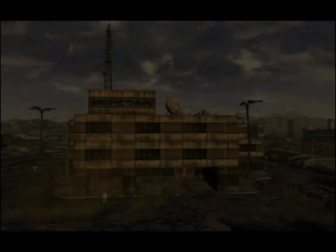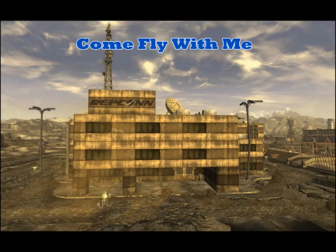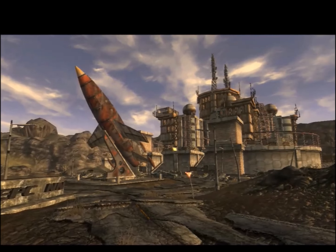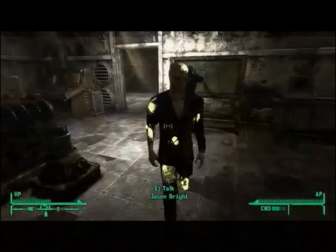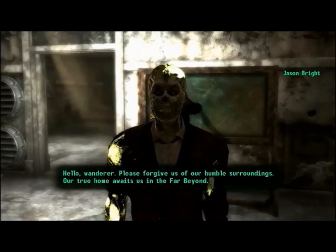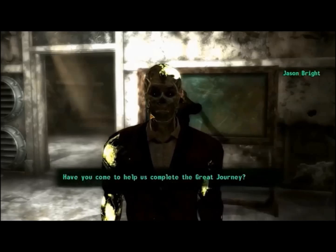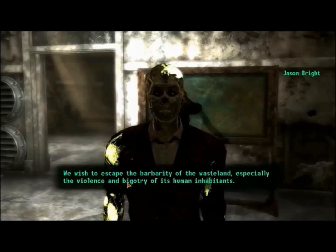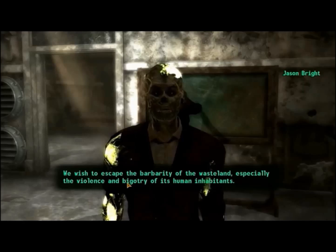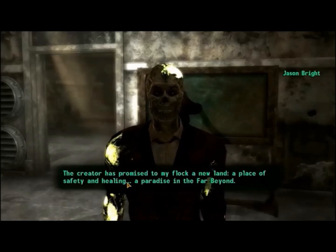Number two on our list comes from Fallout New Vegas and is one of my very favorite quests of any Fallout. It is titled Come Fly With Me. It begins when you're sent to Repconn, where you meet Jason, a ghoul who is the leader of a religious group that wants to leave the wasteland behind with all of its violence and problems. They are working on a way to go to a place called the Far Beyond, believing the Creator has called them to embark on a great journey.